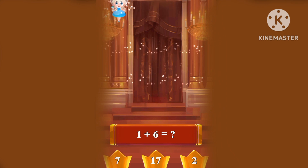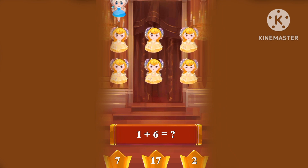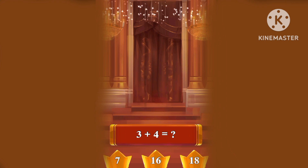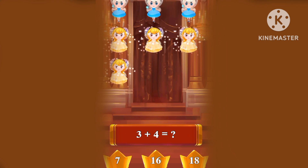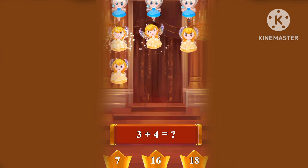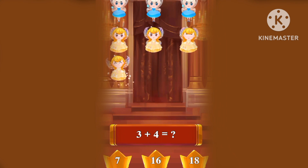What's one plus six? One, two, three, four, five, six, seven! One plus six equals seven! What's three plus four? One, two, three, four, five, six, seven! Three plus four equals seven!